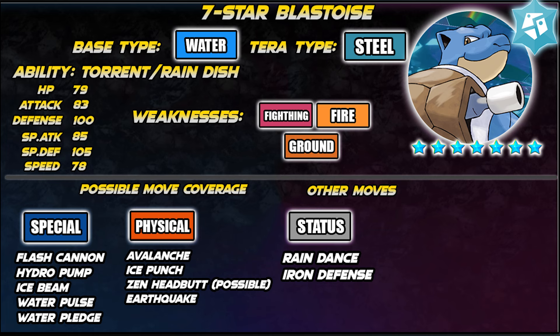Now let's talk about its possible moves. For physical, we have Avalanche, Ice Punch, Earthquake, and Zen Headbutt — this is possible but less likely, as sometimes the raid is made a little more challenging. For special moves, we have Flash Cannon as its Tera STAB move, Hydro Pump for water, Ice Beam for ice, then Water Pulse and Water Pledge also as possible water-type moves.